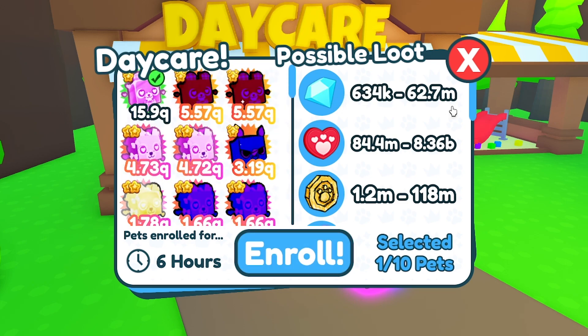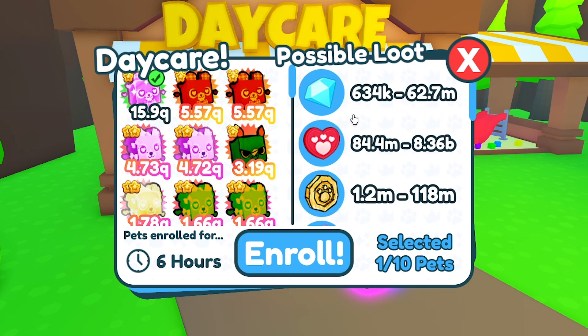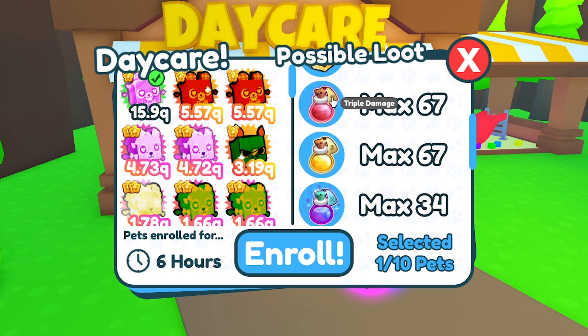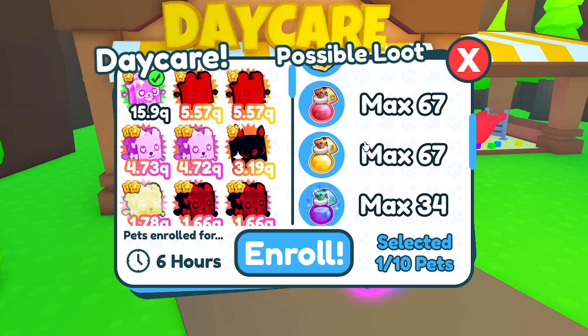Another good thing about the daycare center is you also get coins and valentine coins for free. The really good thing is you get a lot of potions — around 67 and 34 per pet. So if you put in 20 pets you can get thousands of potions per three hours, meaning you'll never run out of potions for server boosts.